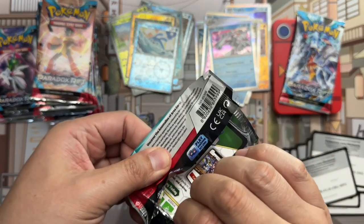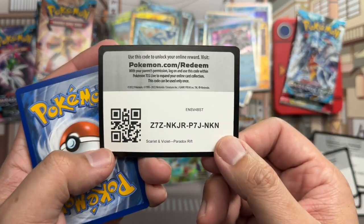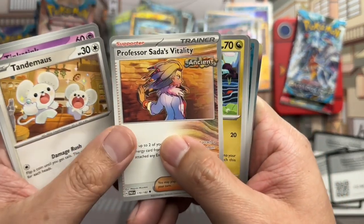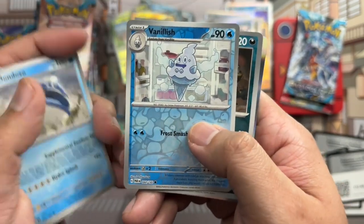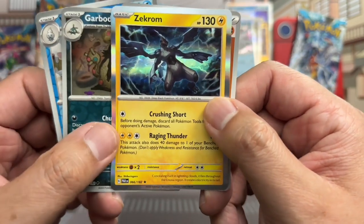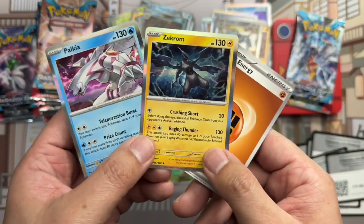I think this is the first time Roaring Moon has been introduced into the card series, but maybe I'm wrong. Here's a code card, scan away. Yamask, Spinda, Tinkatink, Tandemaus, Professor Sada's Vitality, Tatsugiri, Dondozo. Moving on to Vanillish reverse, Garbodor, Garbodor reverse, and Zekrom all-rare. Very cool getting Palkia and Zekrom back to back.